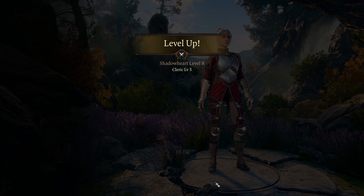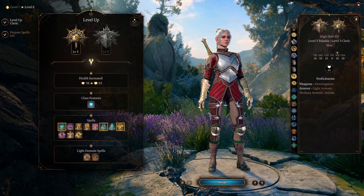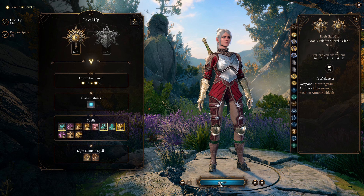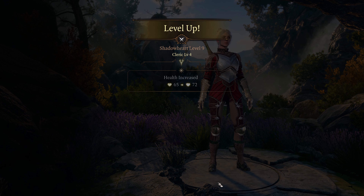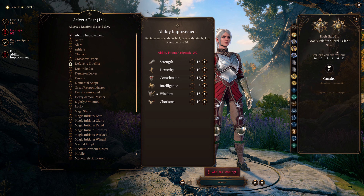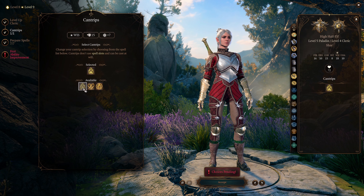At character level 8, she learns 2nd-level Cleric spells and also gets Flaming Sphere and Scorching Ray for her domain spells. She now gains 2 level 3 spell slots. At character level 9, she gets a feat as a level 4 Cleric — she increases her Wisdom to 18. She also gets another cantrip; she can choose Sacred Flame.